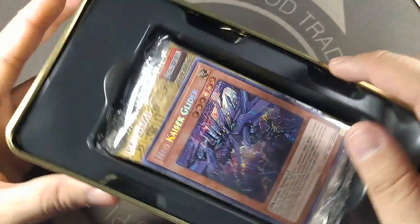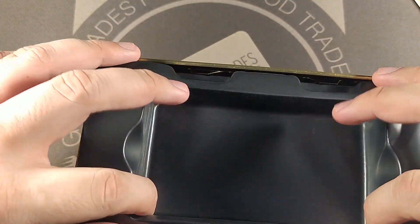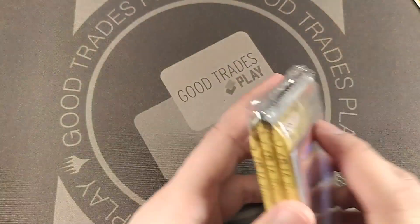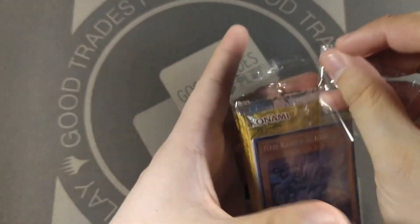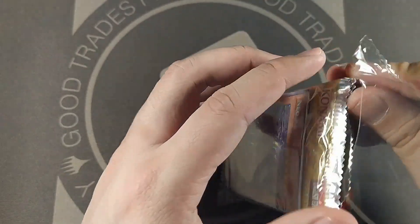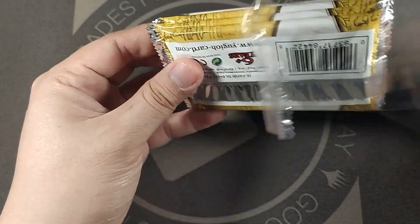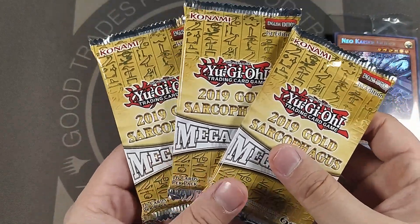All right, just take off the wrapping. Oh, get some goodness in there — Neo Kaiser Glider. This tin is mega cool but like, come on, what a waste of space. At the very least I would have liked the insert to be nicer, but that's all right. It's a collectible tin — let's open these up. Also using the new lights this time around, no diffusion on them yet. Three mega packs, promos, 2019 mega packs.